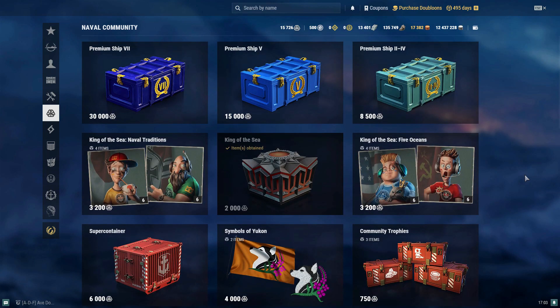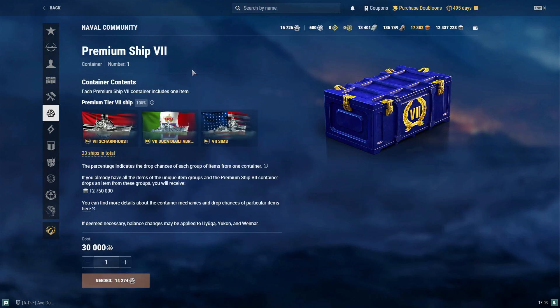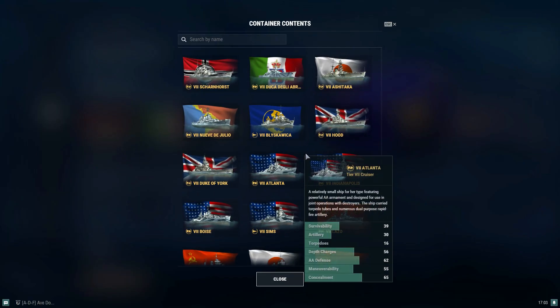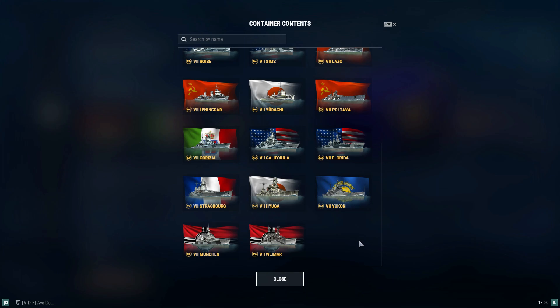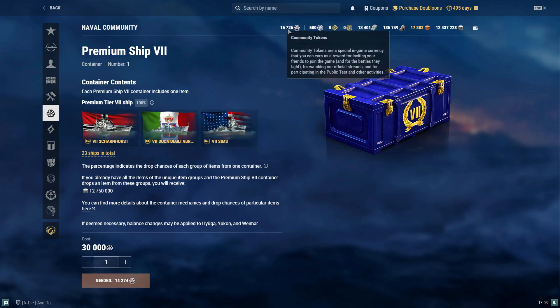I've been saving up community tokens, and the kind of reason I was making this video was I was just thinking a few days ago — I'm going to save up 30,000 community tokens to pick up a tier 7 ship. Granted, you don't get to pick which ship, but you can guarantee you get one of these. You're just not sure which one you're going to get. And I was like, man, I'm at 15,726 community tokens, and I've been saving up for a good bit now.